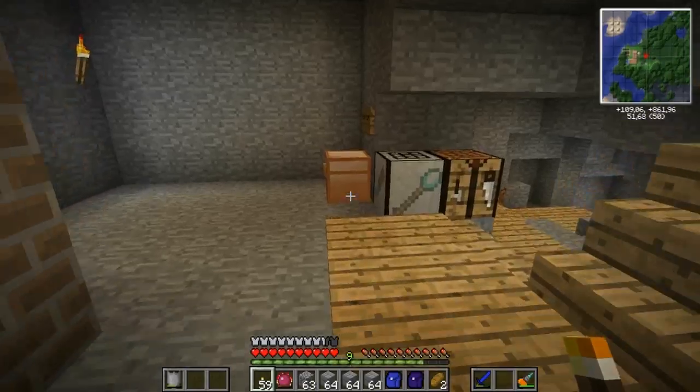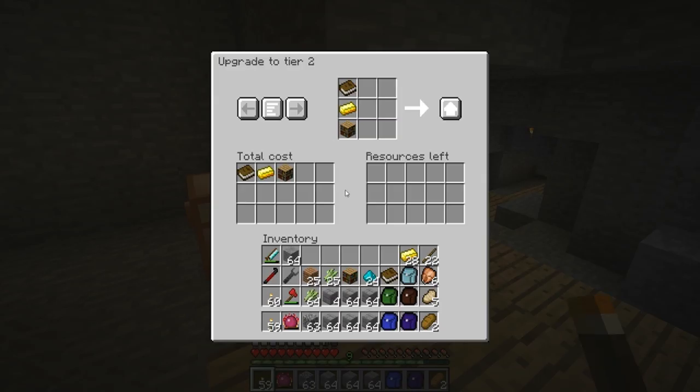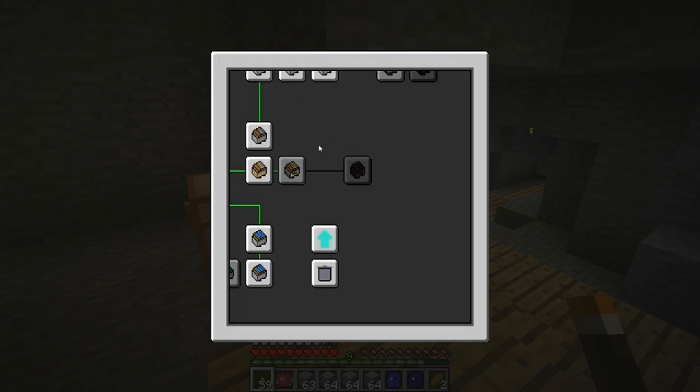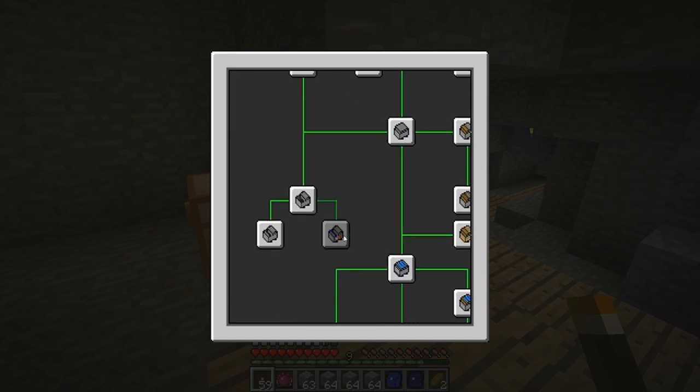I can actually store these in this chest. This one requires a gold ingot, a bookshelf and a book to upgrade it. Let's do that. And to upgrade it to tier 3 I would need two books and stuff like that. But let's see now if I can make what I want.